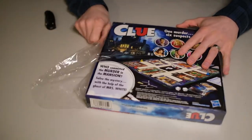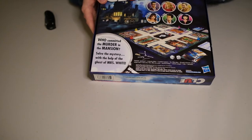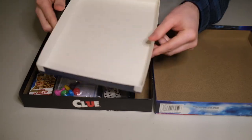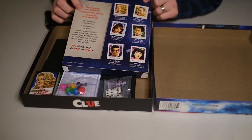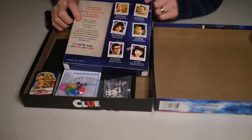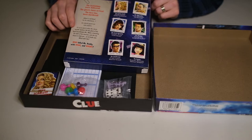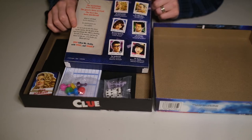Opening this up here. Inside the box there's this cardboard insert — reading it upside down: 'The invitations were delivered, the guests have arrived, the host has been murdered, killed in cold blood. For his inheritance, six colorful guests are now suspects. It's up to you to solve the classic murder mystery, but the ghost of the loyal housekeeper Mrs. White is haunting the halls of the mansion and she can choose to help you or to hinder you. Which will it be? Who killed Mr. Body, with what, and where?'